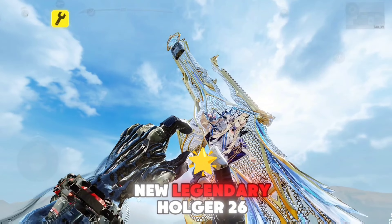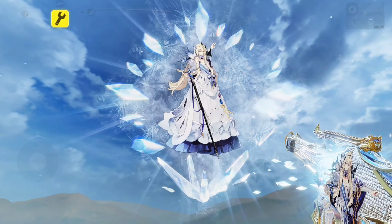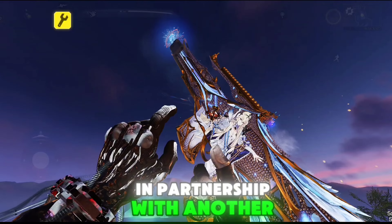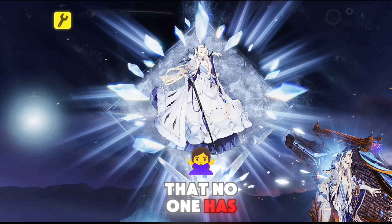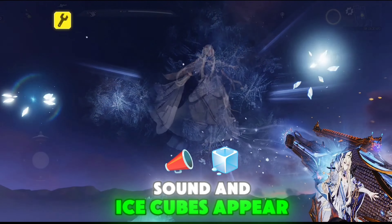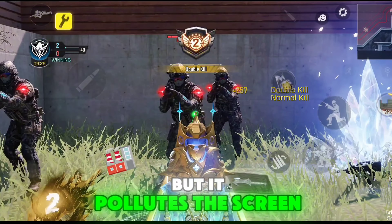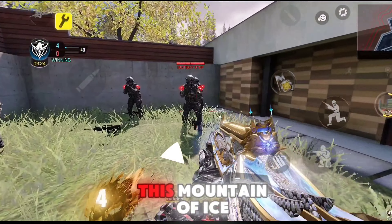The animation of the new legendary Holger 26 Ice Majesty is very beautiful — it has an ice queen animation, and legendary weapons typically do not have animations, so this version is special, in partnership with another very cool game. The coolest detail that no one has seen yet is that during the animation, if you keep clicking on the screen, sounds and ice cubes appear. About the death animation, the ice is very beautiful but it pollutes the screen too much — if you eliminate a nearby enemy you won't see beyond this mountain of ice.